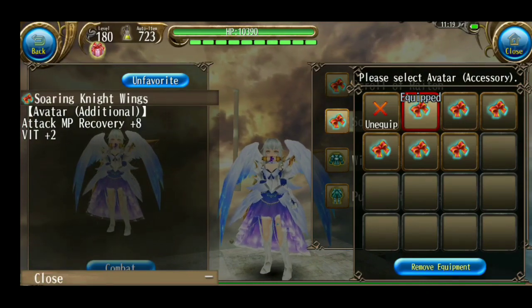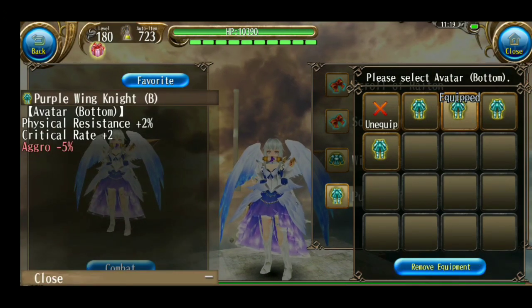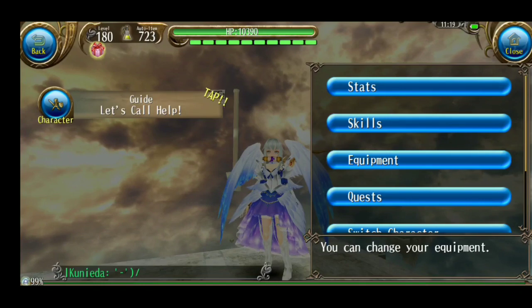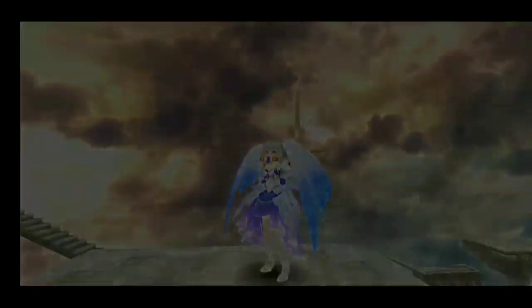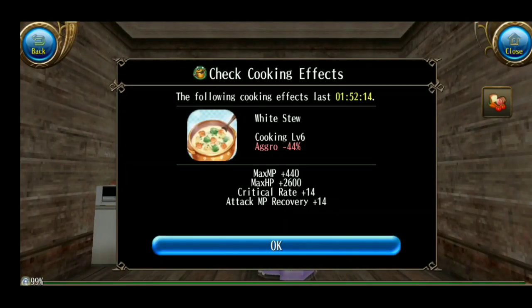Aku tunjuk ke avatar ku: wing ini dapat MPR 8, di sini max HP dan extra 5 lumayan, dan bawahnya ada agro min dan critical rate 2. Start off aku hanya begitu. Dari stat, skill, dan equip-nya ya. Next, cooking buff-nya: yang penting menurutku itu HP, HP min agro, MPR, dan critical rate. Aku butuh itu karena set equip ku sudah tergantung sama buff critical rate dari masakan. Max MP itu yang tidak harus — kalian bisa ganti, mungkin buff STR atau buff DEX.